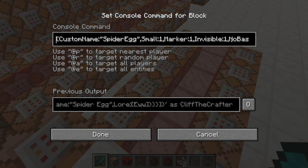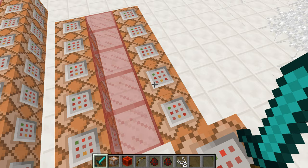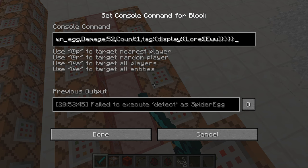The armor stand is small, a marker, invisible, has no base plate, no gravity, doesn't despawn, and has a polished andesite block in its head slot that is named 'spider egg' with the lore of 'you'. I just left that in there because I originally planned to drop that item, but it didn't work out.